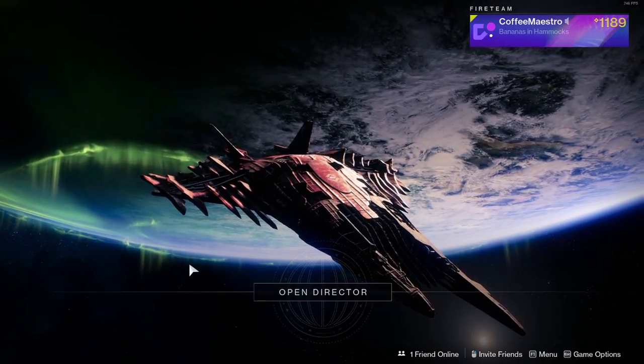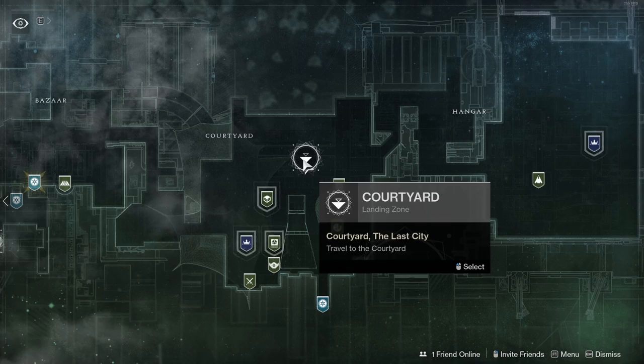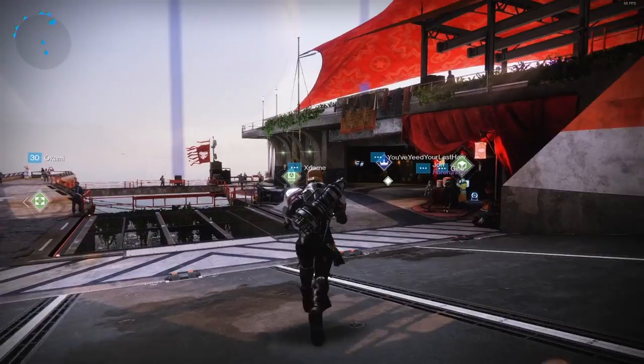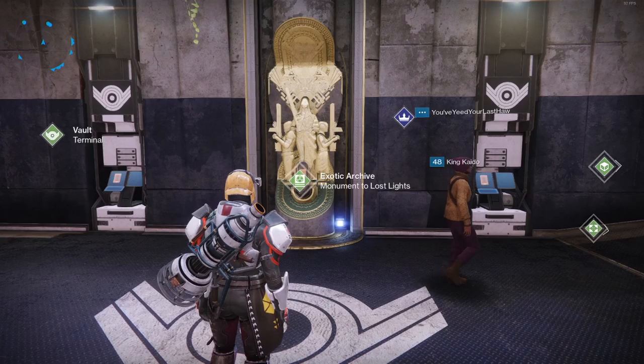This is a guide on how to get exotics from past DLC and seasons. Log in to Destiny 2, open the Director, select the Tower landing, and head to the courtyard. When you land in the Tower, head over to where the ball is. In the middle you're going to see a thing called the Exotic Archive: Monument to Lost Lights. Approach it and interact with it.